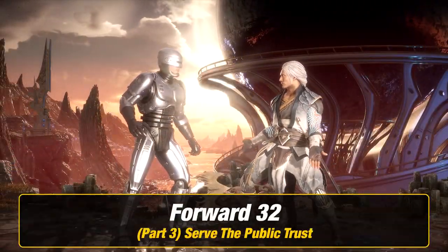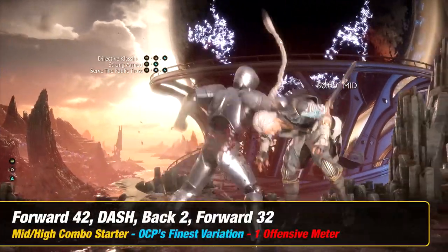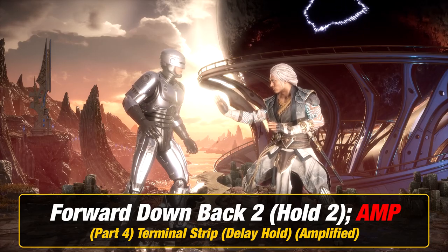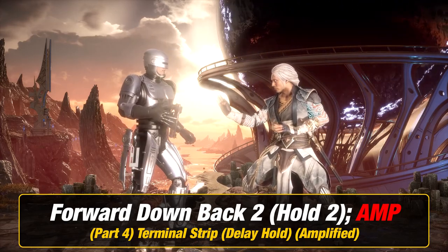Part three, you want to add serve the public trust, which is forward three two. Part four, you want to add terminal strip amplified and then delay by holding two, which is forward down back, hold two, and amplified.